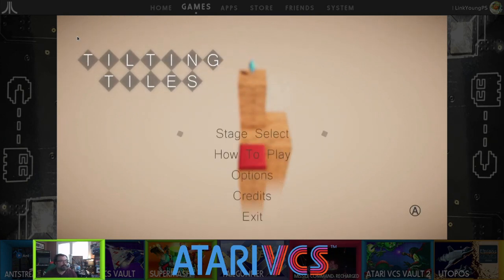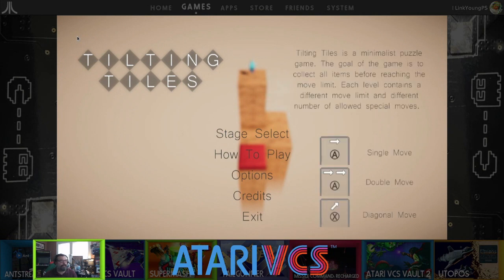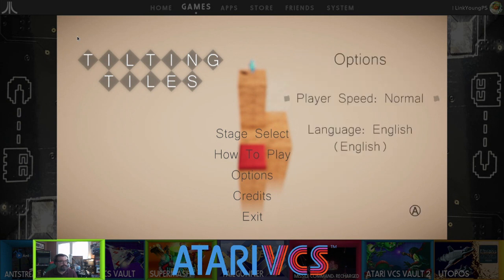All right, how to play — let's do it. Tilting Tiles is a minimalist puzzle game. The goal of the game is to collect all items before reaching the move limit. Each level contains a different move limit and a different number of allowed special moves. A is single move, A-A is double move, and X is diagonal move. Player speed: normal, fast, or normal — we'll go normal.